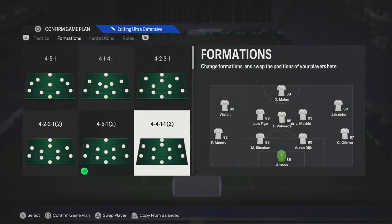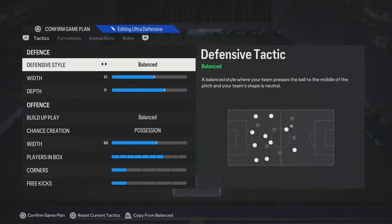What's good y'all? We got 4-4-1-1, the second variation custom tactics. Let's get to it.